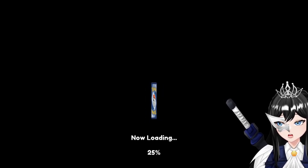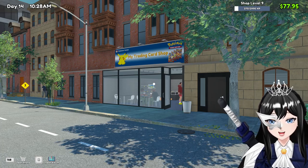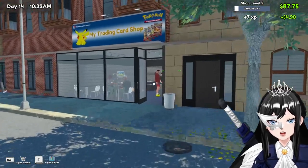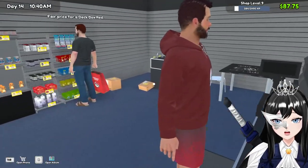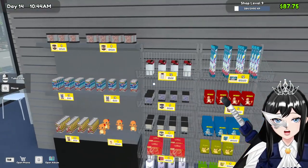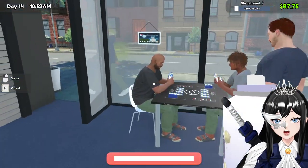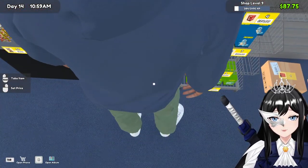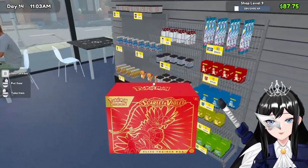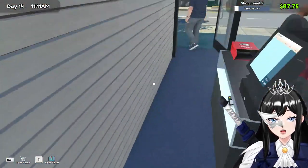Hello, welcome back to another TCG card shop episode, Pokémon edition. Okay, another day, another adventure. Hello humans, so we are still in shop level 9. It would be lovely if we reach shop level 10 soon so we can get our automatic cashier. There we go, we were ready. No space there — we have space for the white green. Hello hello.